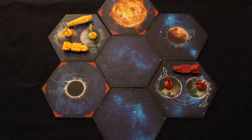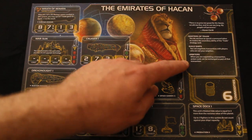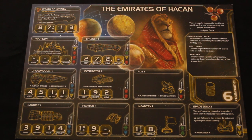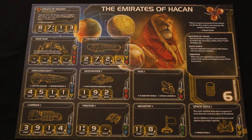You're going to be able to deal with anybody from the start. Your last ability is Arbiters: when you are negotiating a transaction, action cards can be exchanged as part of that transaction. So you've got another thing to bargain with — you can give or receive action cards instead of just trading commodities and trade goods, giving you a little bit more bargaining power.